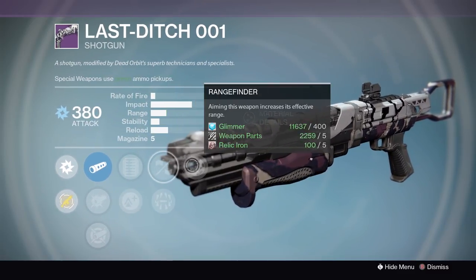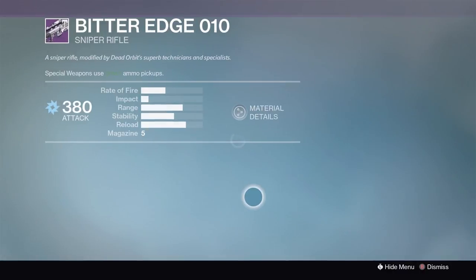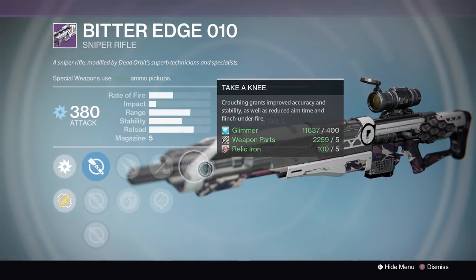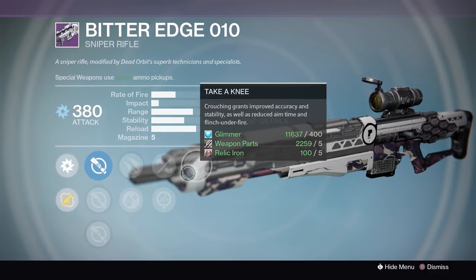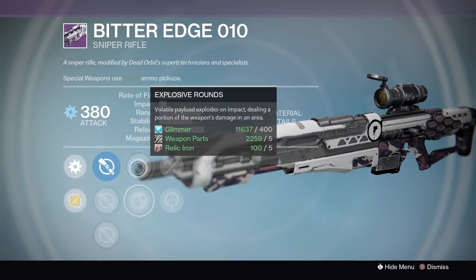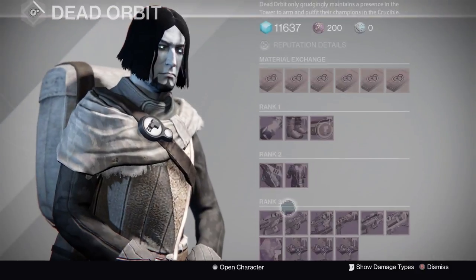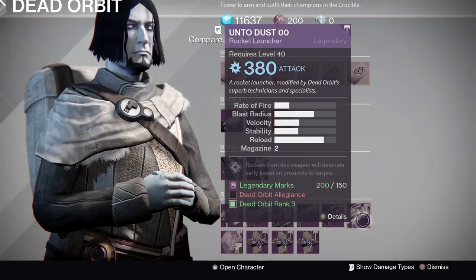You can get a Last Ditch with multiple range perks, so I don't like this roll. The Bitter Edge sniper has Take a Knee, which is a super fun perk — you have perfect accuracy while crouched, so you can basically no-scope. It's actually a really fun perk, but sadly the other perks are just not good. Moving on to the Onto Dust — don't ever buy this rocket launcher. The blast radius is way too tiny and the velocity is just not good.